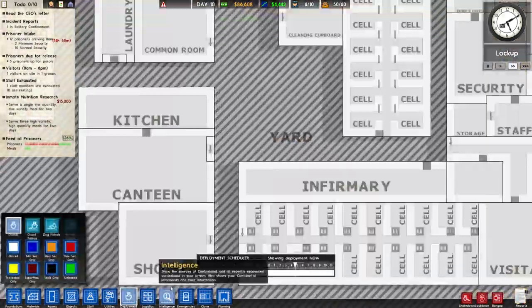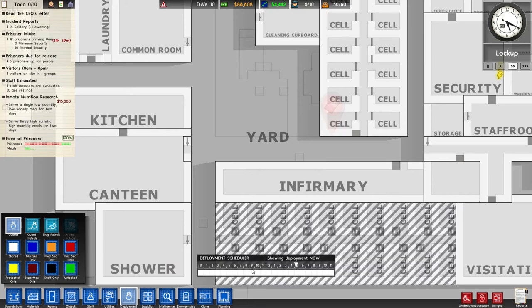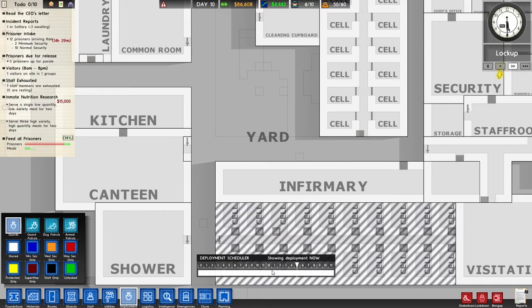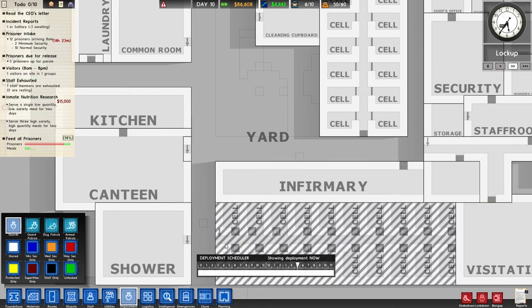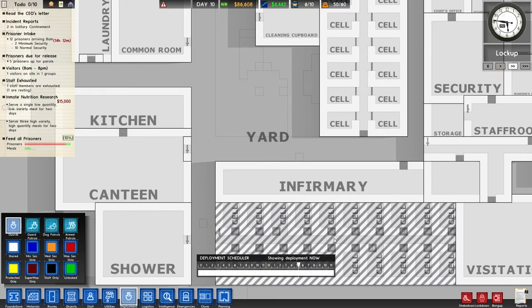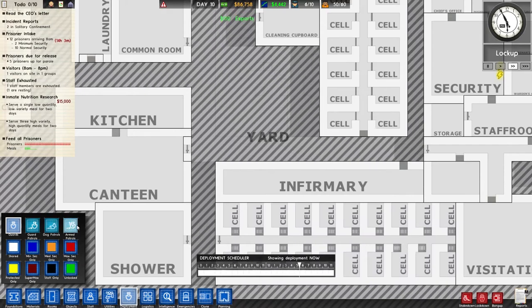There's a deployment scheduler, as you can see. I've been playing around with this trying to figure out exactly how it works, and I have no idea — I'm going to have to go look it up. It's supposed to be like, be on this deployment path between X hours and X hours. Like when these guys are going to sleep, it would be nice to have the dog handler in here, and during the day when they're not in there the dog handler can be doing something else. I think that's what you can do with the scheduler, but I can't quite figure out how to use it yet.